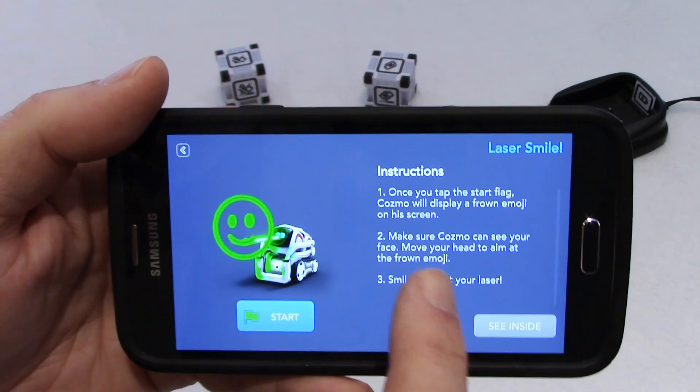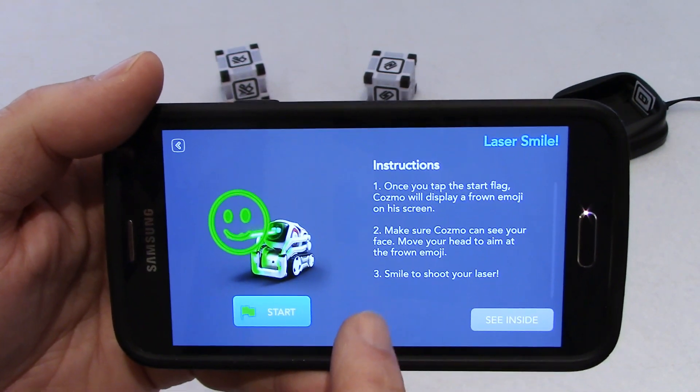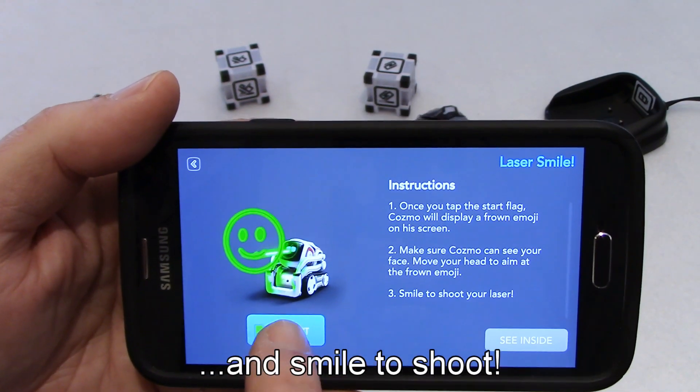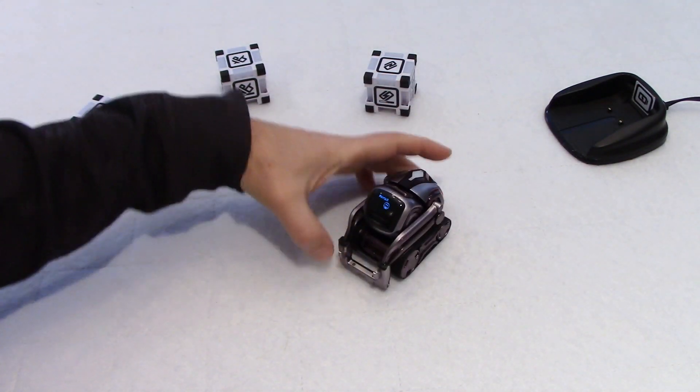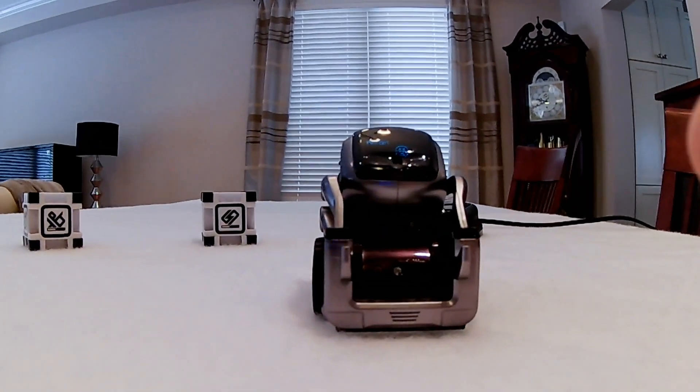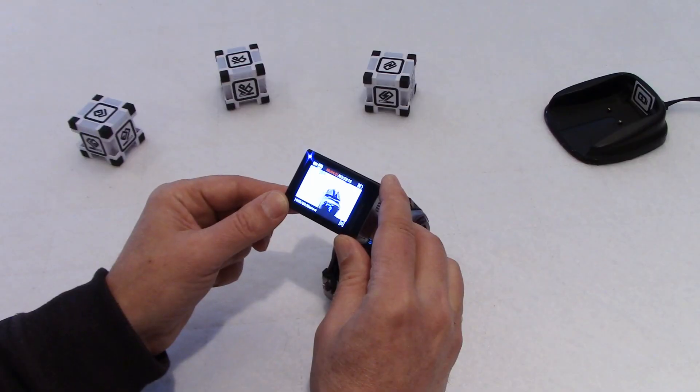So let's have a look at that. Make sure that Cosmo can see my face, and I'm supposed to move my head to aim at the frown. Like using my head as a laser. So you can see me here — I'm going to move the camera right here. I'm moving my head, and when Cosmo sees me smiling, like I did right now, I'm shooting the laser by smiling.